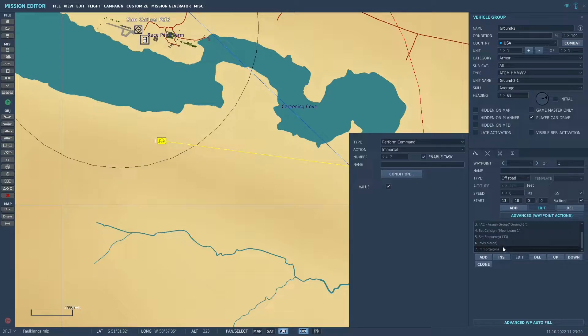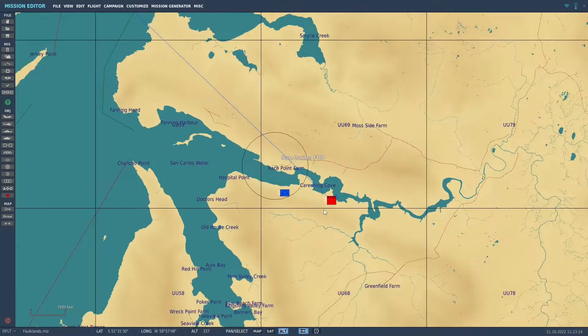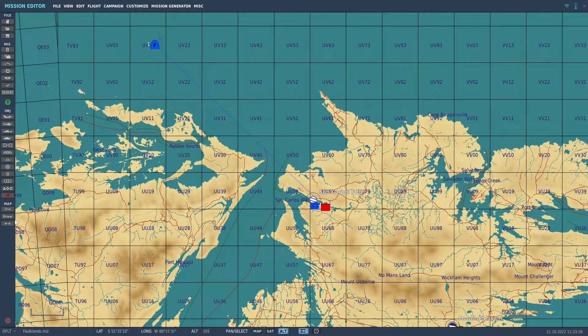Now, if you set the distance farther than about three nautical miles, or if your tanks are above terrain and this guy can't get line of sight, there'll be an orange note saying it can't get line of sight on the target. Play around with that until it just says laser. Our laser code is 1688 — that's standard. I selected the callsign of Moonbeam. Frequency is already set for 133. Then I made him invisible and immortal just for the video. We are about 34 nautical miles from the target, so we'll jump in the jet.